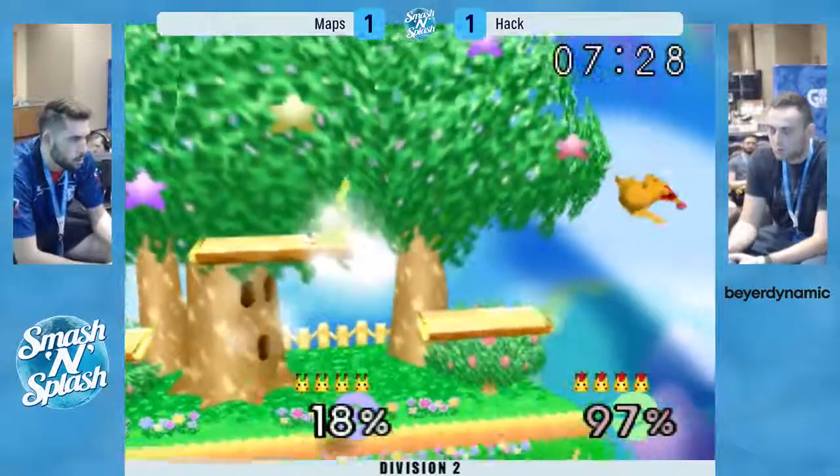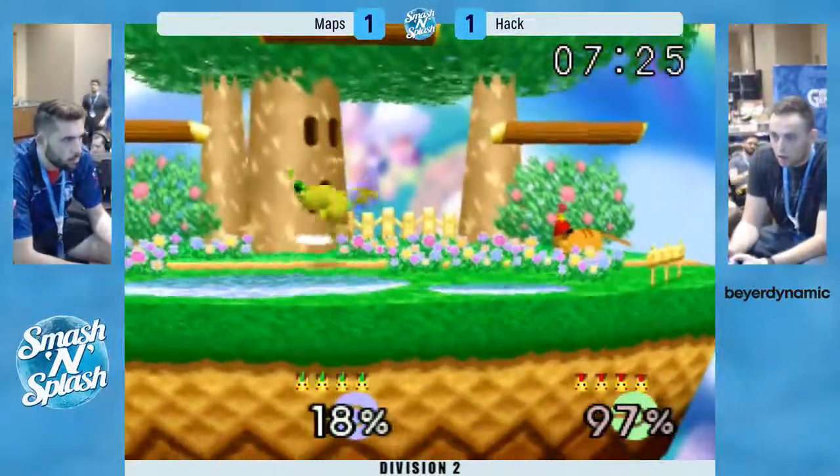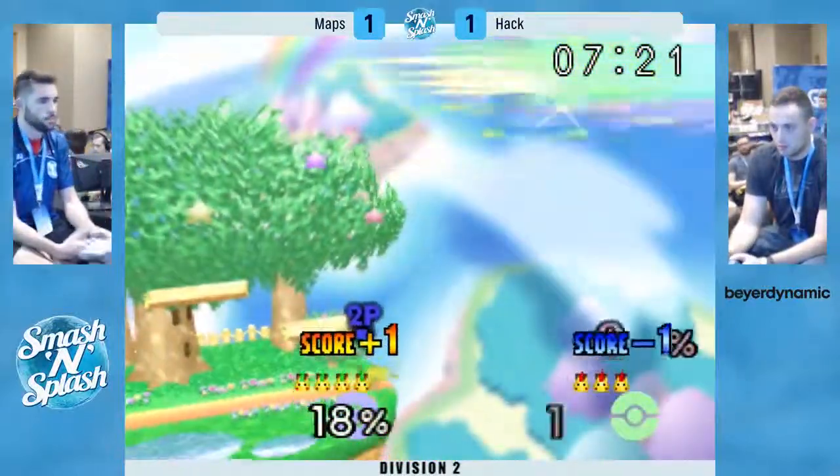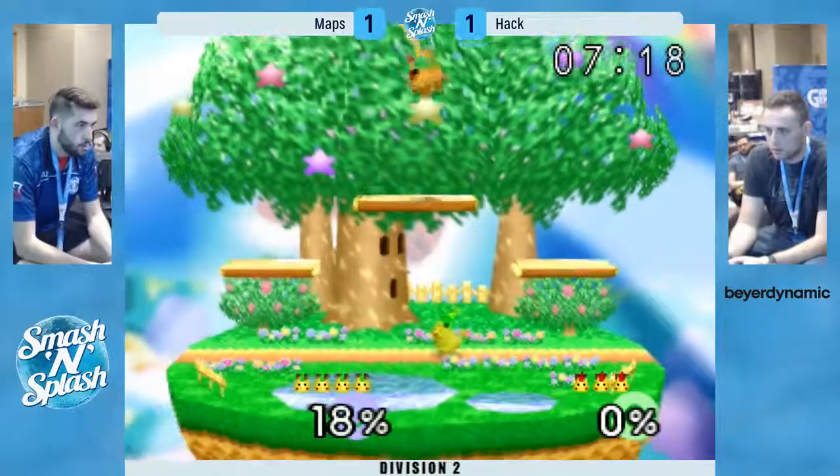He overextended a little bit — he knew that he couldn't get it but then he still went for the forward air anyway. That's how you get punished. That back air is going to finish the deal — finish that first stock and Maps again with an early lead.